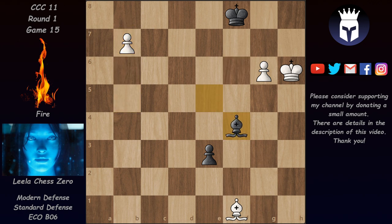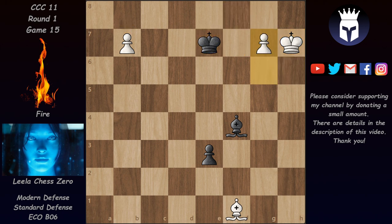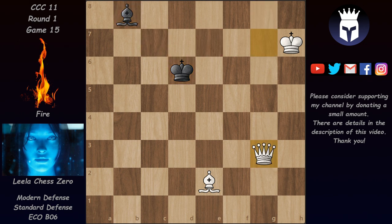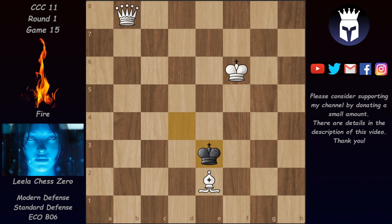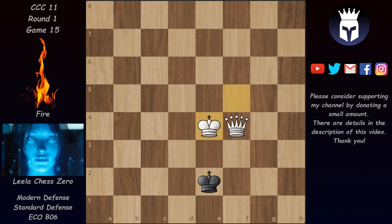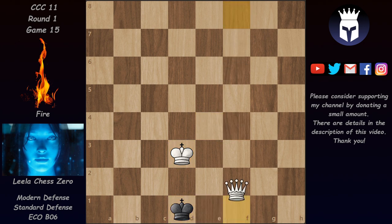Now comes the b6 pawn making sure the dark-squared bishop stays busy. We have Bishop e5, b7, Bishop f4 check, King a7, and Fire is out of options — one of these pawns will promote. We have King e7, the king is running, g7, Bishop e5, and now a new Queen appears. Bishop takes, Bishop c7, and after Leela promotes to a knight we have King d6, Queen g7, Bishop takes, Queen g3 check, Leela picks up the bishop, King d5, and very soon there is a mate: Queen h2 check, King e1, Queen f4, King takes, and the Black king is mated on f1. A very, very nice kingside attack by Leela.